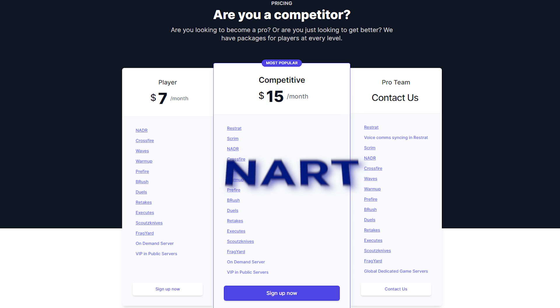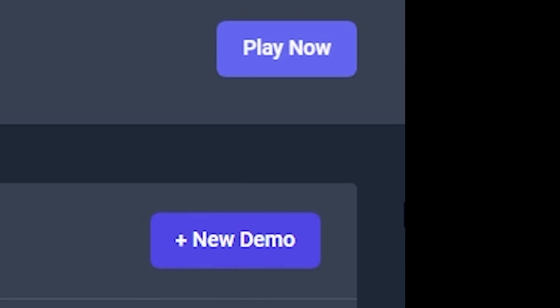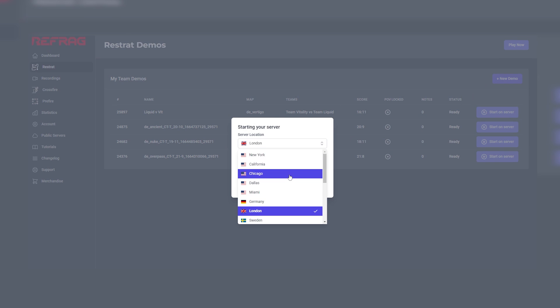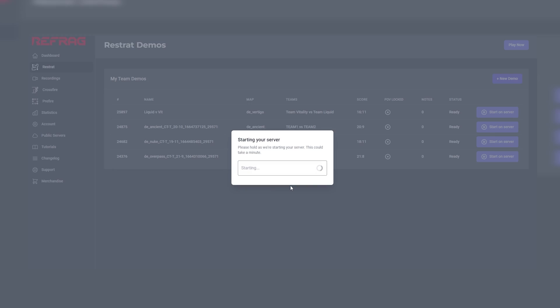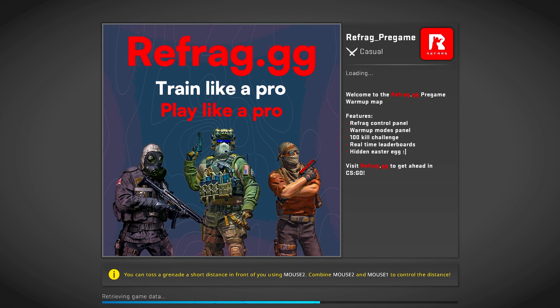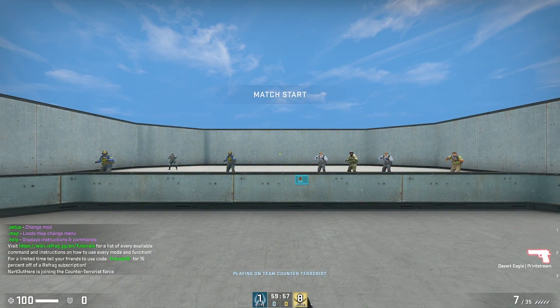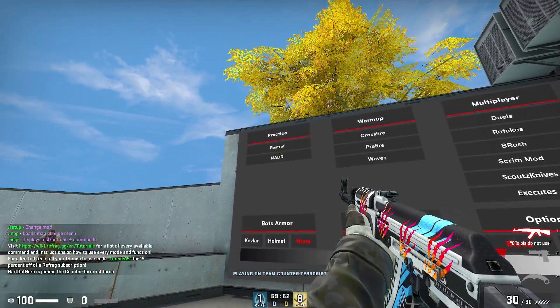You could save some cash by using code NARD for 15% off. To start a server, head over to refrag.gg and click on play now in the top right. This lets you choose the server location you want. I'm going to choose Chicago since it's closest to me and it will take a couple seconds to start. Once you've joined the server, it's going to automatically put you in the aim box with a list of modes on your right.